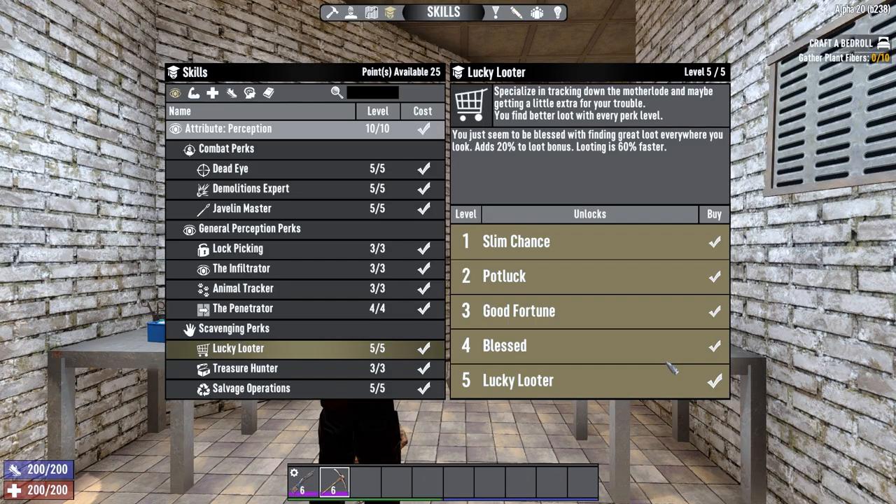Lucky Looter increases your loot stage by 25%, allowing you to hit higher loot stages much faster, and it lets you loot containers 80% faster.